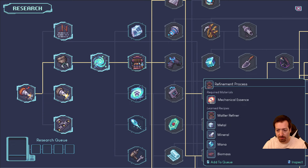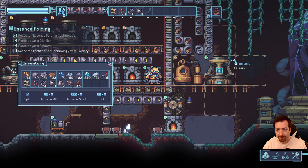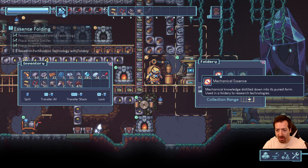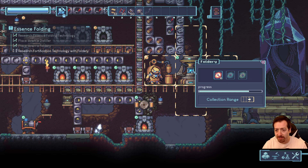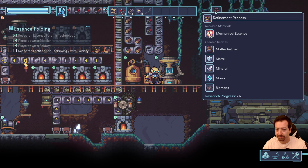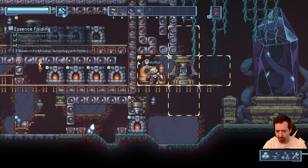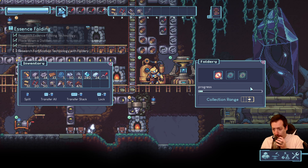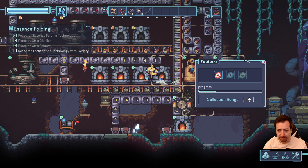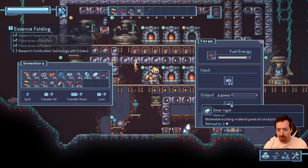Probably should do that one first. There goes the foldery — folding the mechanical essence into some new knowledge for me. It doesn't tell me the rate, which is interesting. These stopped — that's just the silver, which we haven't belted down here yet.